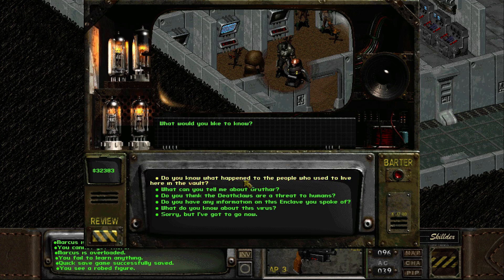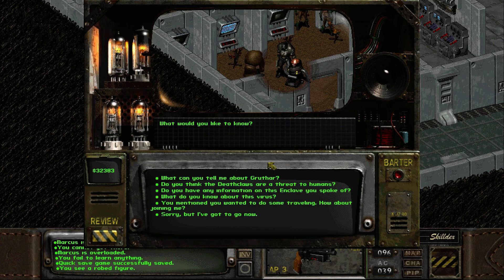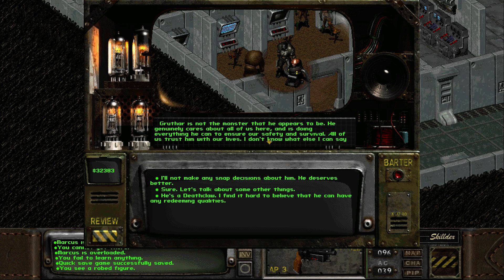Do you know what happened to the people who used to live here in the vault? 'Oh yeah, that's the reason why we came here. They were captured by the Enclave. Gruthar and the pack were forced to aid in their capture - they had no choice since they were slaves at the time. The fate of the humans has weighed heavily on Gruthar's mind. He's never really forgiven himself for his complicity in the affair. The humans were taken alive, but who knows what has happened to them since.' Sometimes we're forced into doing distasteful things by situations outside of our control. Gruthar should learn to forgive himself.